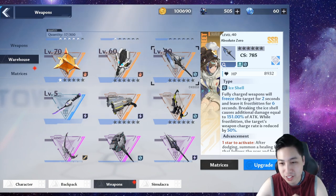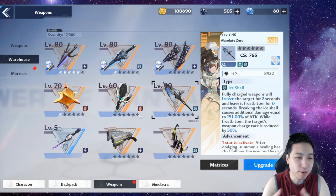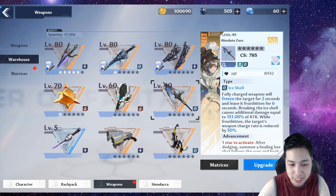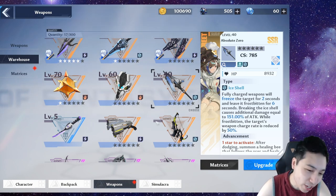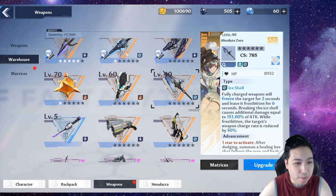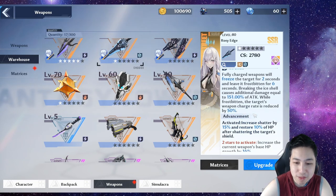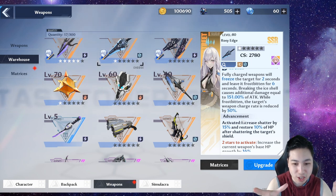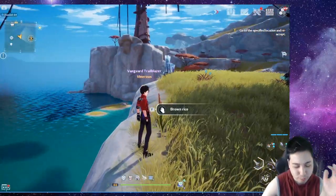For the third slot, you want a shield breaker: either King or Mero, but I prefer Mero because King will probably get replaced by a better flame unit. Mero is great because you can use it at range when needed and it helps keep you alive while breaking shields, so I'd suggest Mero right now.